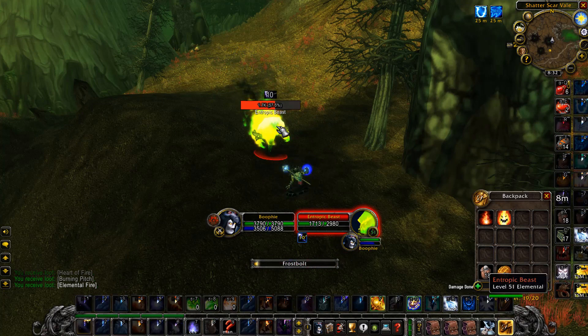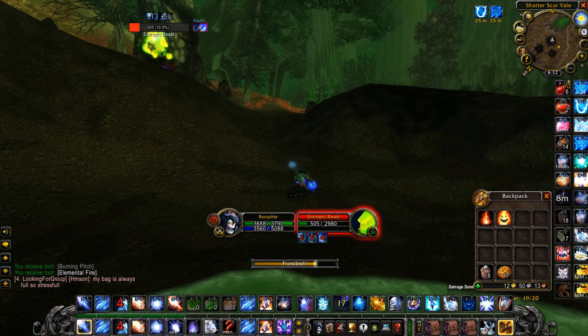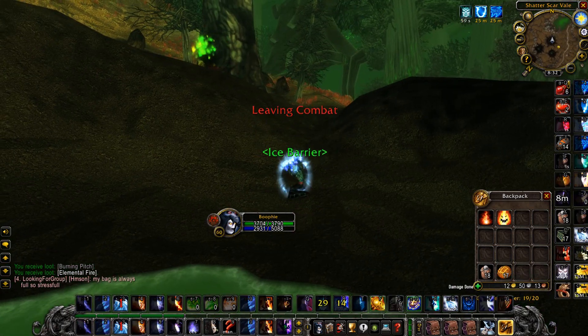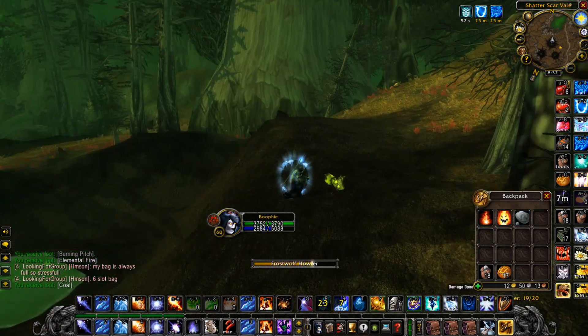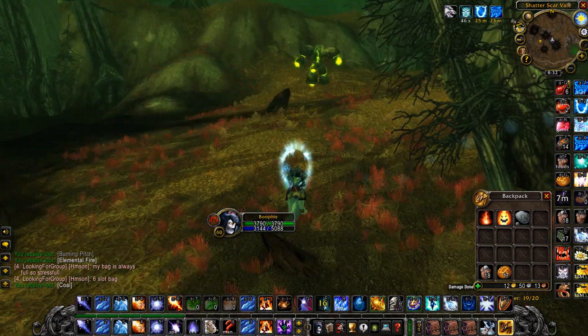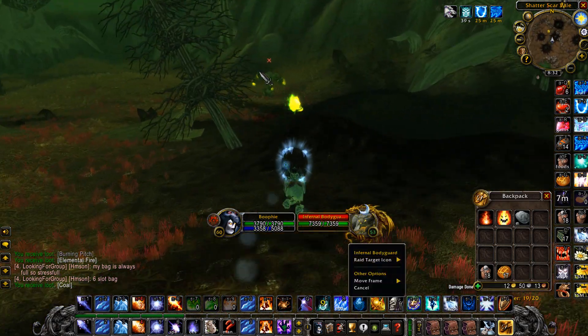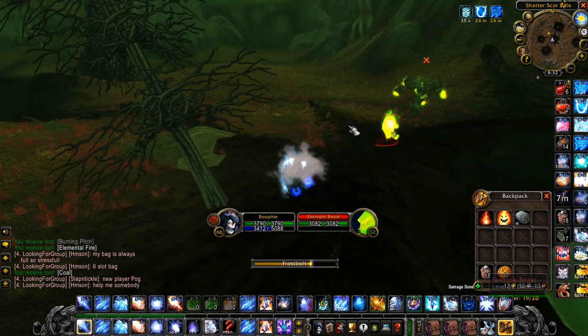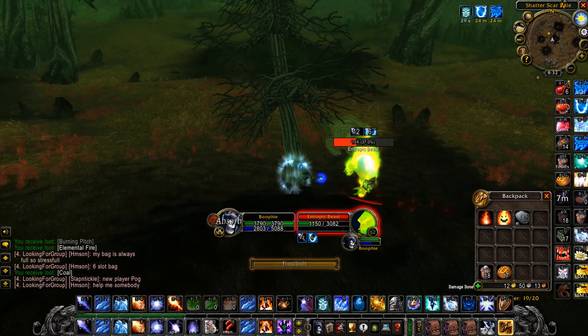They do add up pretty quick. The Essence of Fire has the rarest drop rate, Elemental Fire is the most common, and Heart of Fire is somewhere in between. You're going to be getting a lot of Elemental Fire, which goes for about four gold each. The elite pack is coming in there, so just avoid them and make sure you don't pull them.